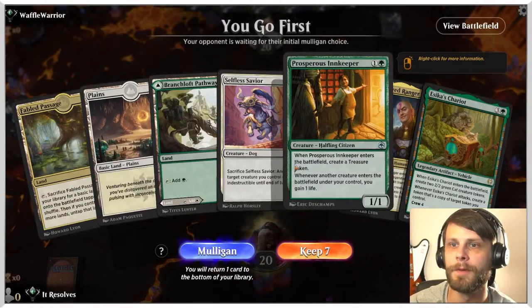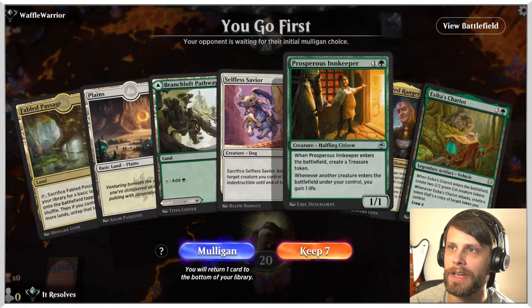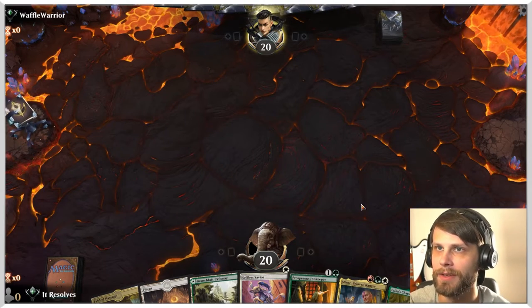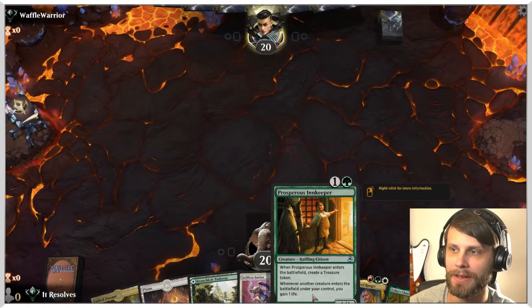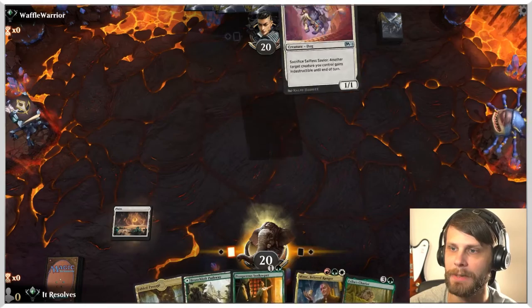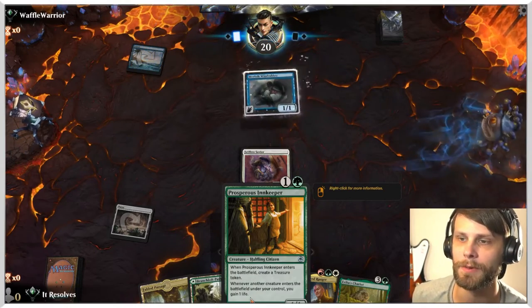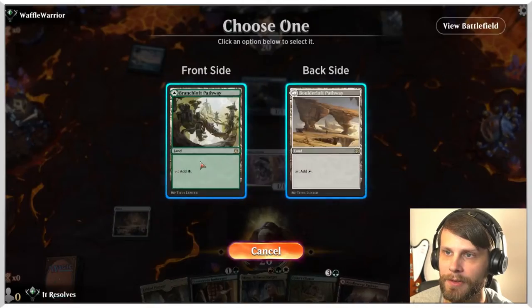Here we are for game number one, and this is about as great a hand as we can start with. We've got a nice one into two and technically three. If we can get a third land untapped — specifically a red land — we can get the Minsk down as well. With this Prosperous Innkeeper we guarantee a turn three play. In a deck with Fabled Passage, this produces a treasure token we can utilize to get whatever color we need. I do like that quite a lot.